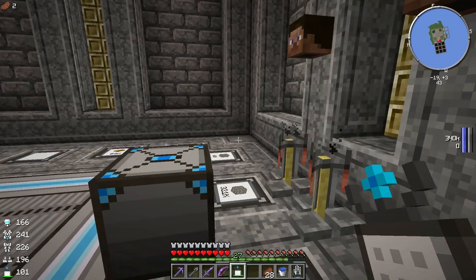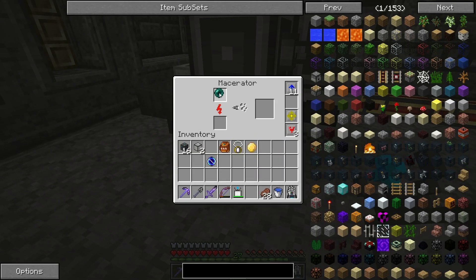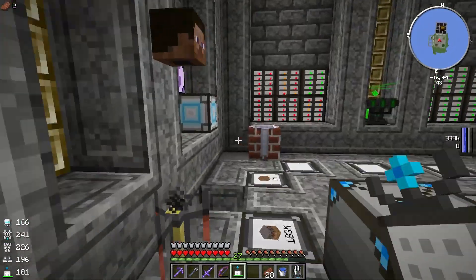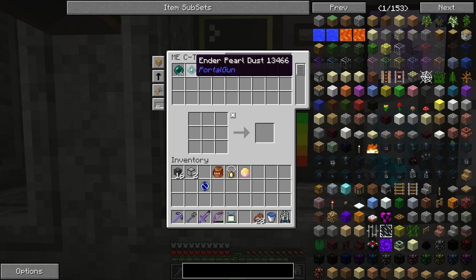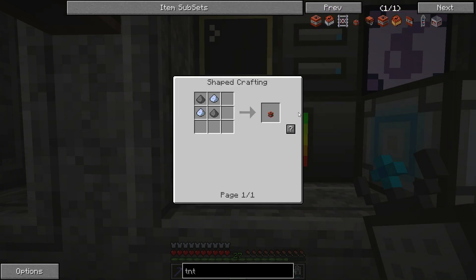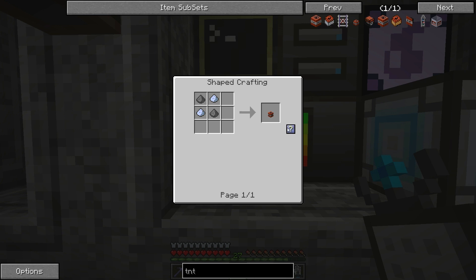Now we are pretty much good to go. One more thing — we need to get some enderpearl dust. Let's go ahead and put an enderpearl in this macerator over here, and that goes right over into our system. I can just come back and get enderpearl dust. It does have to be the Applied Energistics version, not the portal gun version — it has to be this one. Now we got the singularity and the enderpearl dust. We need to get a piece of TNT. We can do the big one and make a big explosion, or you can do the tiny TNT from Applied Energistics, which is Certus quartz dust and gunpowder — or you can also use nether quartz dust.